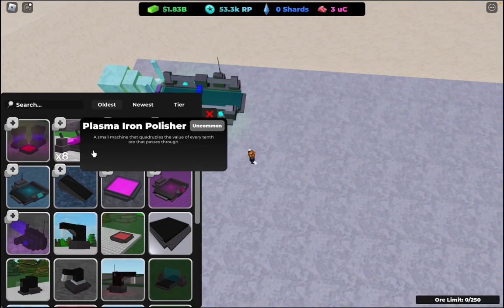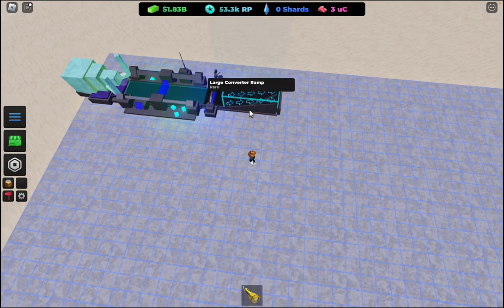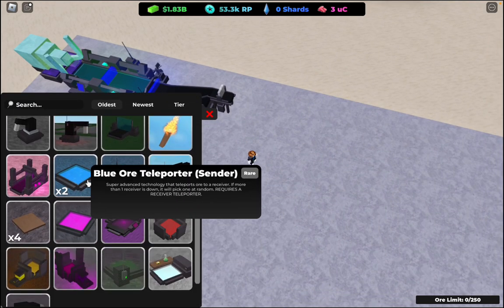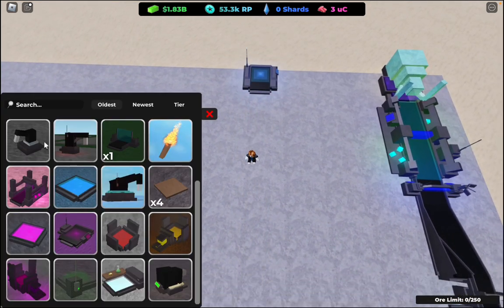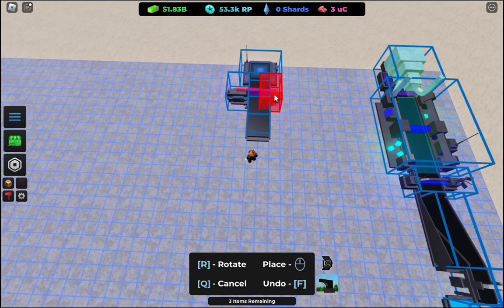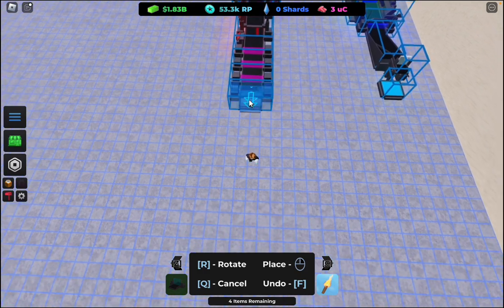Then place down the conveyor ramp right here, then place down your way up high upgrader like this. Then place down the blue teleporter, then place down the blue teleport receiver over there. Start placing at least three to four basic conveyors, then place two of the ore scanners.